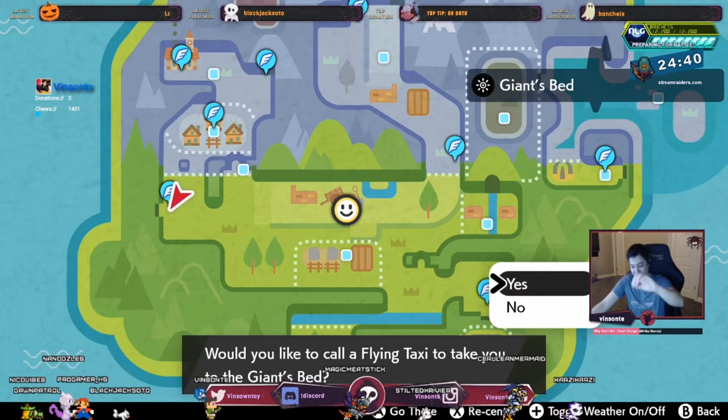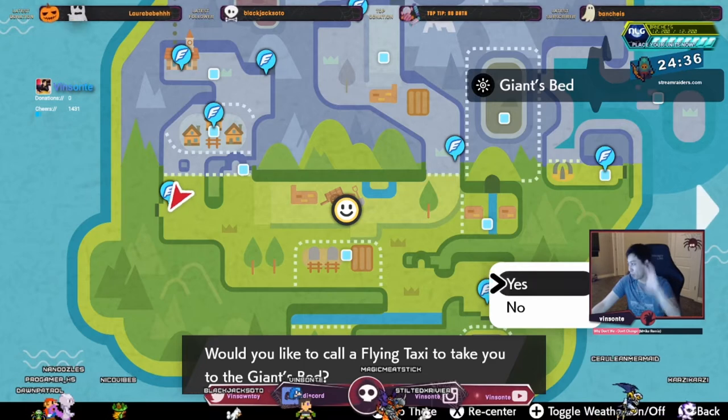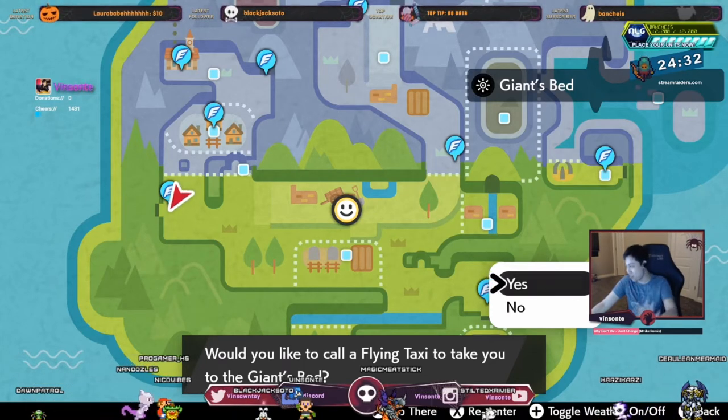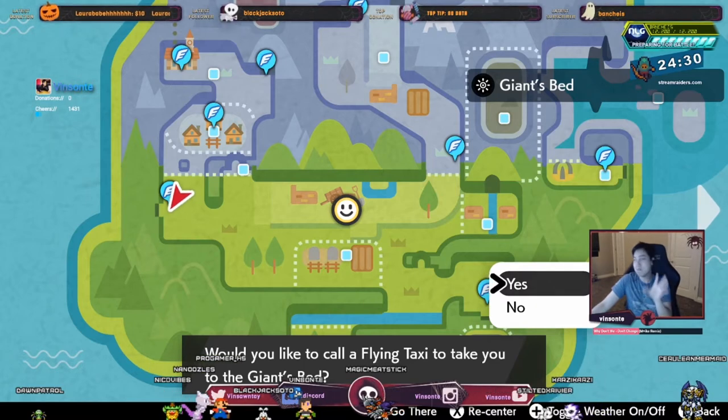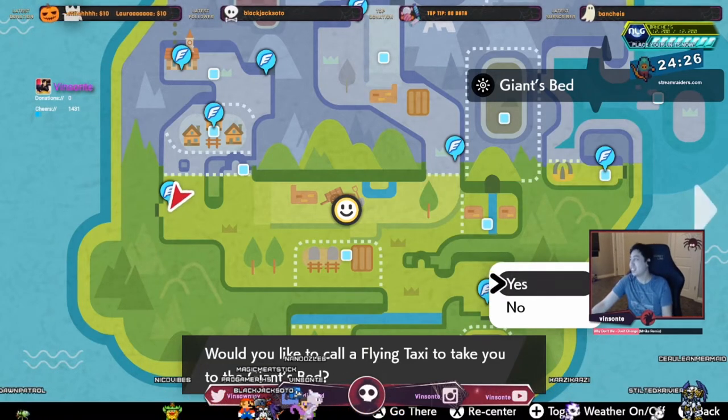Then it's 15% for a 5-star again for Magmar, and Magmortar is 15% for a 5-star — all for the Red Beam. There's also a chance that Magby can spawn in there, which is around 30% for a 3-star. Look out for that.